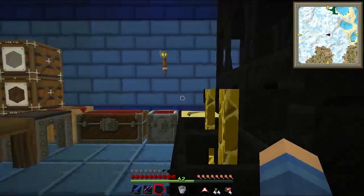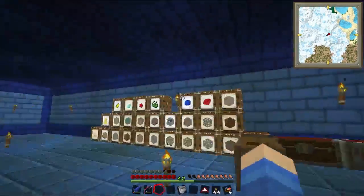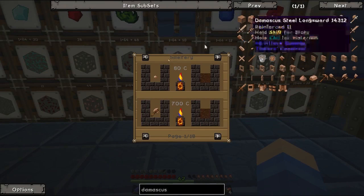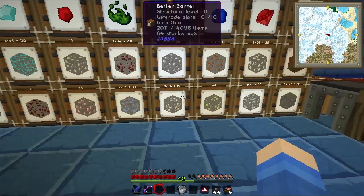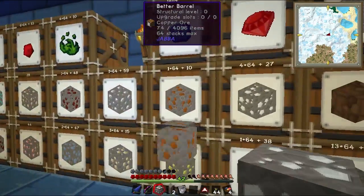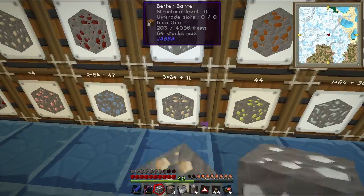We didn't actually need that much aluminum bronze. Damascus steel — that's what we're doing. Damascus steel. So that's equal parts iron and bronze, which is one part tin, three parts copper. So we'll make one part tin, three parts copper, and then four iron for now.